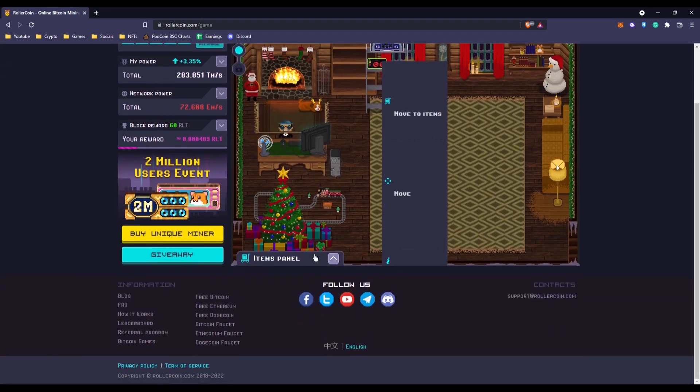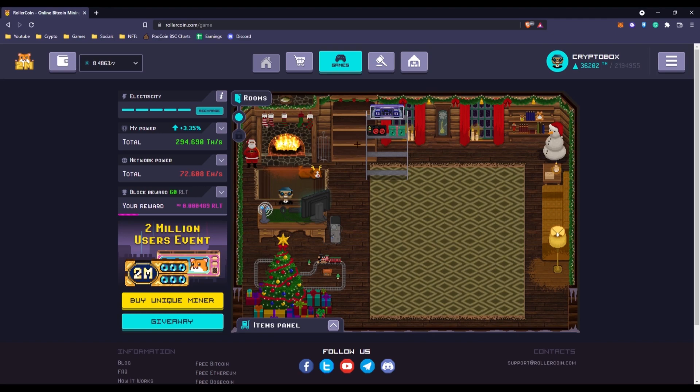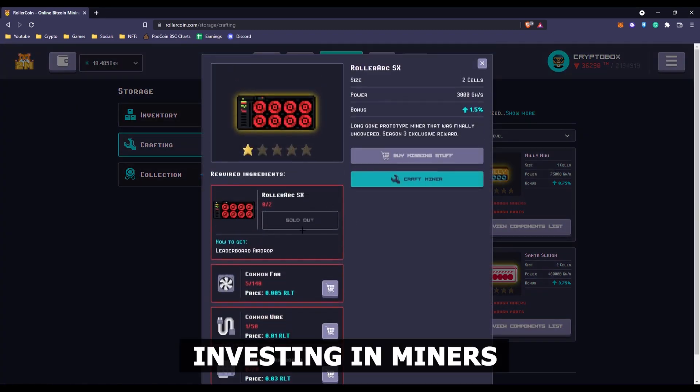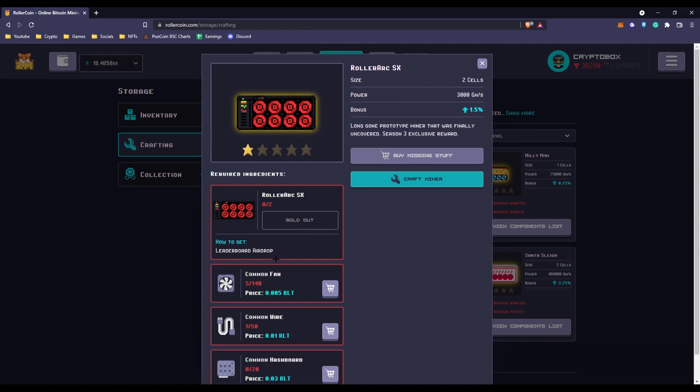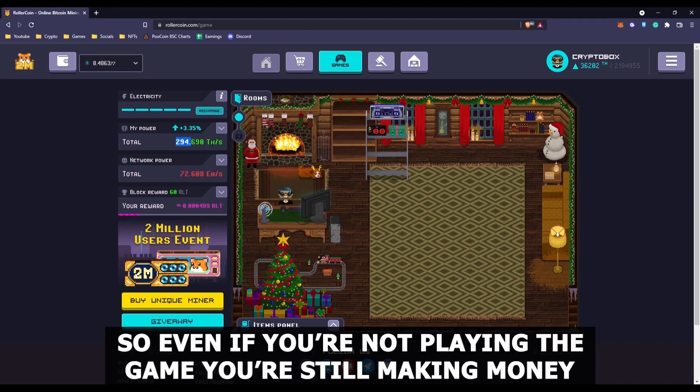This is a video game that anyone can pick up and start playing right away. The more influence you have, the more money you'll make, and you get more clout by participating in online minigames. But investing in miners is a better method than playing games to improve your extraction power, because the power gained via games only lasts for 24 hours. So even if you're not playing the game, you're still making money.